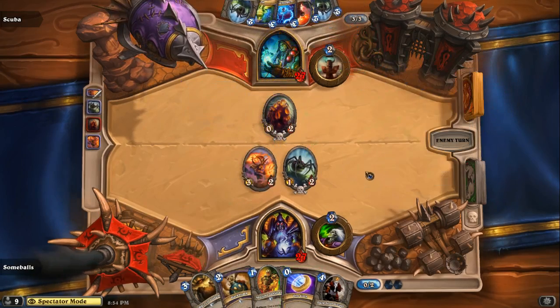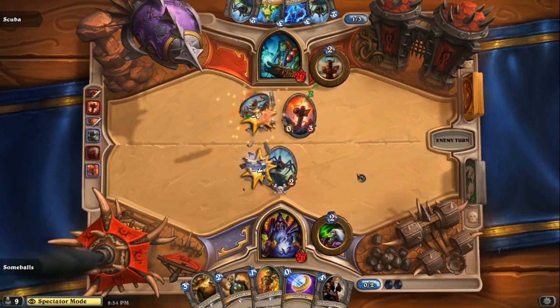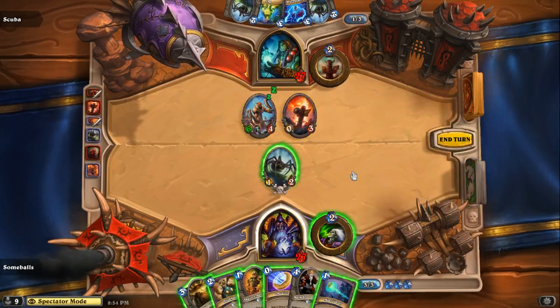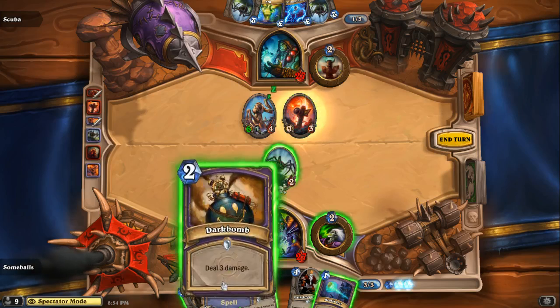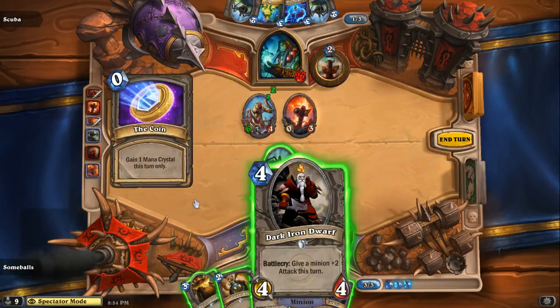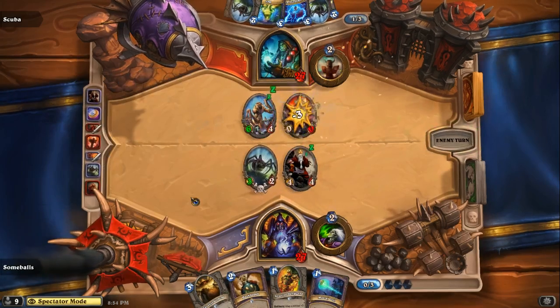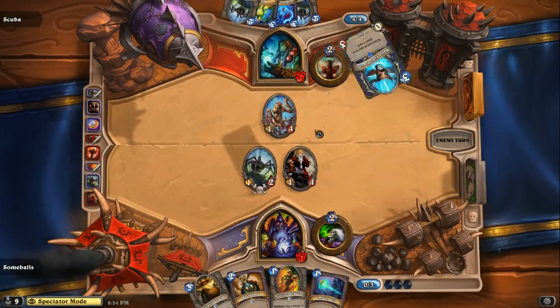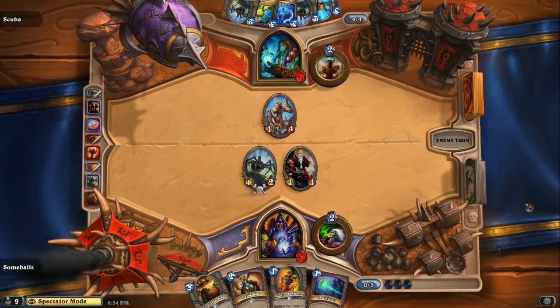Mind games — he's gonna pop that egg. Wow, six damage attack on that Nerubian. He's gonna coin it. It's a good move because he took out the Flame Tongue Totem and now he has a four-four on the board to match the Nerubian. Scuba has five cards in hand.